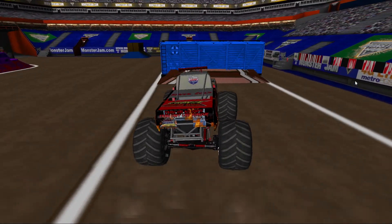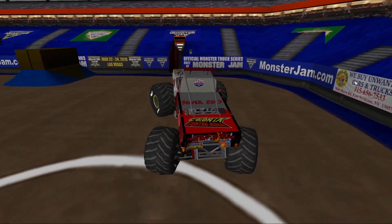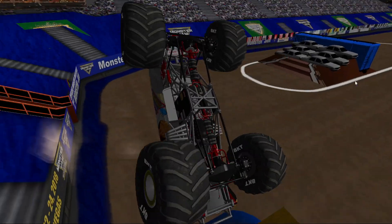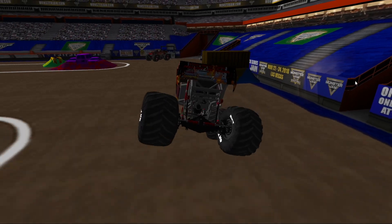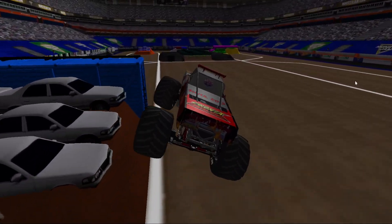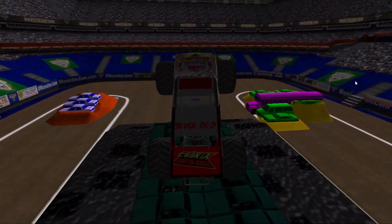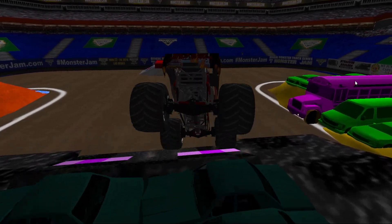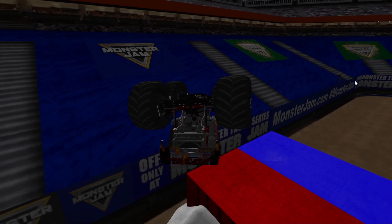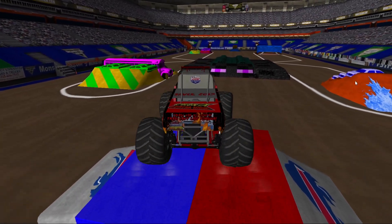Now we'll go for the boxcar, gonna land right on that car a little bit. Tap the wall, and now gonna get the backflip — reversed out of it and got the wheelie, hits the side of that hill. Right for that big sky wheelie, nose diving it — car wheeling right on top of the dumps, then gonna flip it to the protective area. What a beautiful sight that was.